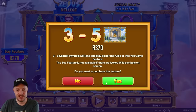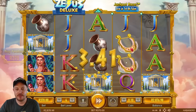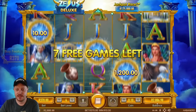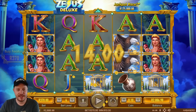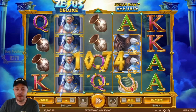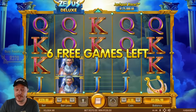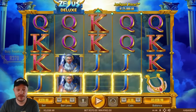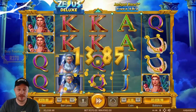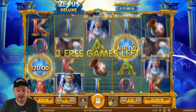Okay now I can buy the feature. Three to five scatter symbols will land and pay as per the free game rules — the buy feature is not available while the locked wild symbol is active. We get three scatters — seven free games. Let's see how this one pays and then we'll go chase that money respin feature. I'm probably going to be heavily disappointed and lose a lot of money chasing it, but I want to see it so you guys know what you're getting into with Zeus Deluxe.